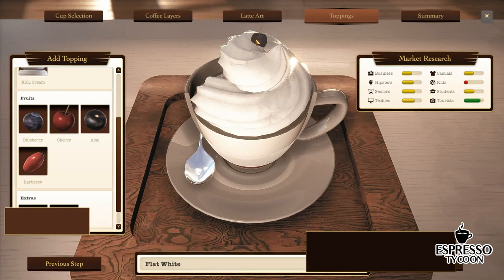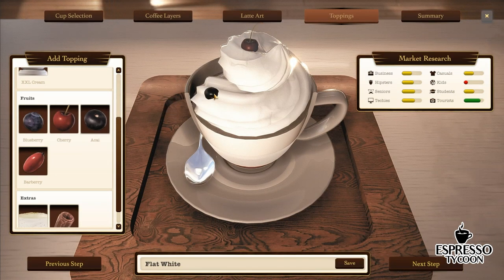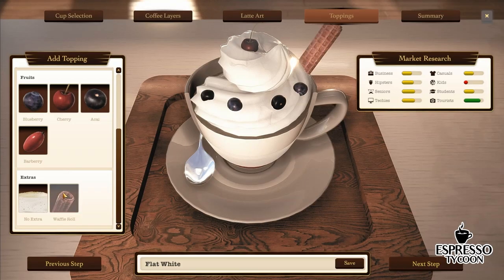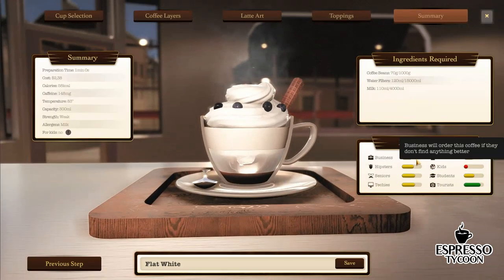The analysis of the demo feedback showed that you think one of the coolest mechanics is the coffee editor. That's why we decided to add toppings such as whipped cream, fruits, or wafers.